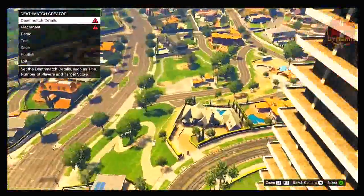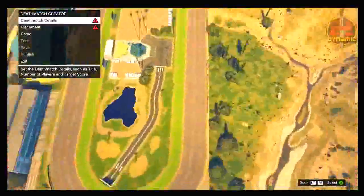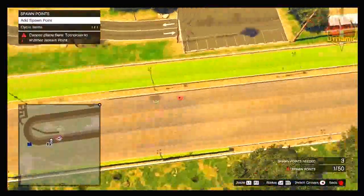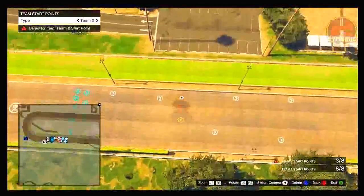You want to create this deathmatch as quick as you can. All you need to do is simply write a couple of things in, then place a couple of spawn points and team start locations and you are ready to go. Basically, you want to make it so you can test this deathmatch — it doesn't take too long. As you can see, I'm just putting down the final parts for it now, and then just click test.